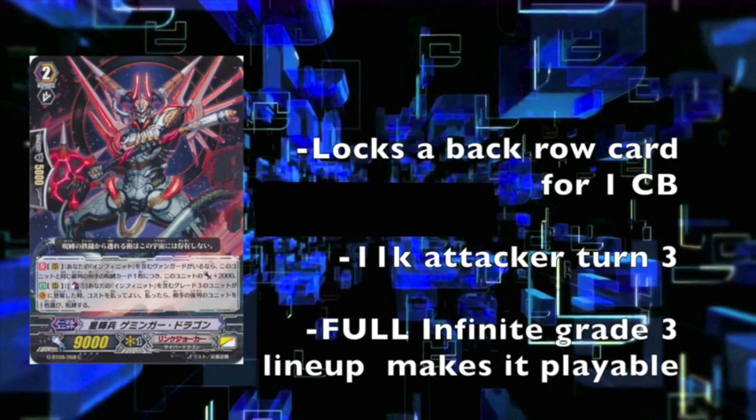The last card is the card that supports Infinite Zero. It's an 11k attacker, and when you call it, Counterblast 1 — lock a back row. Not much more to say. Great, simple card for the Infinite Zero deck to run and abuse. Its name is Star Vader Gaminga Dragon. Cool name too.